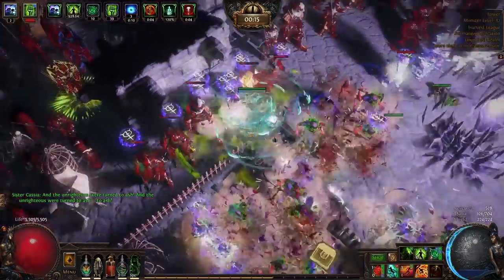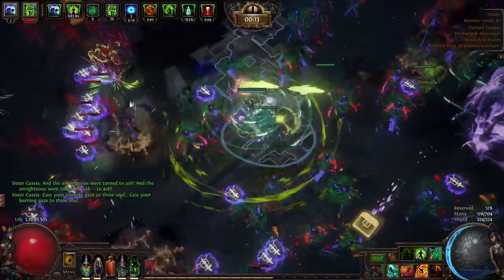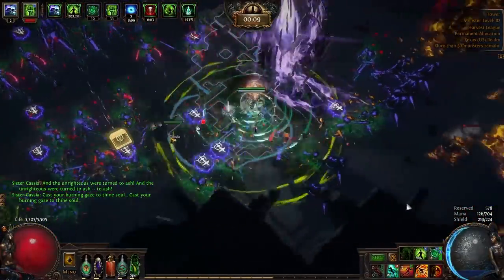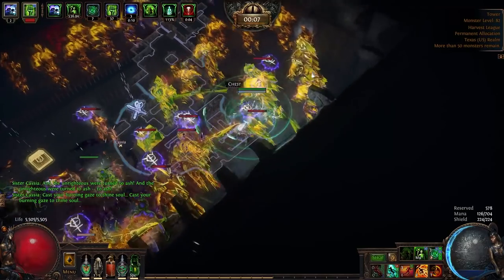If you're having trouble dropping maps or keeping them sustained at a high tier, trust me, you're not alone. This is a question that I get almost more than any other question in the game: how do you sustain high tier maps? Well, I'm here to tell you.